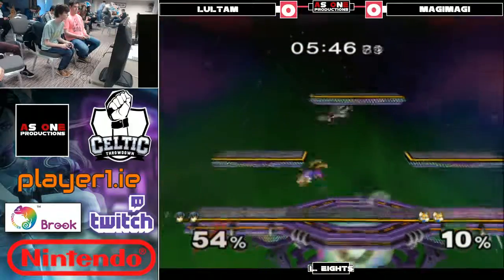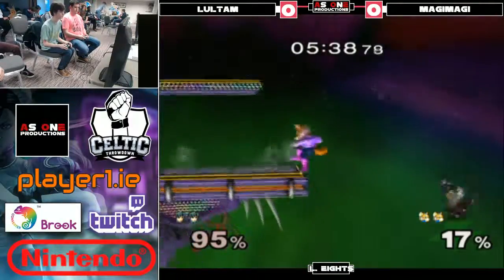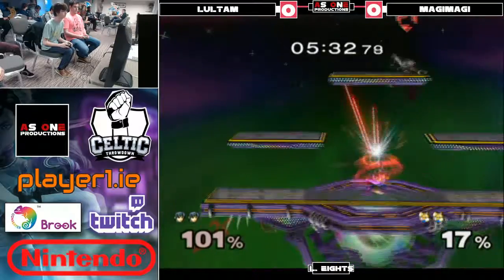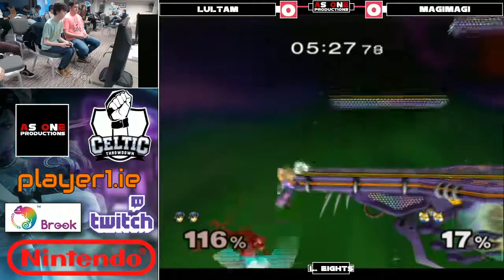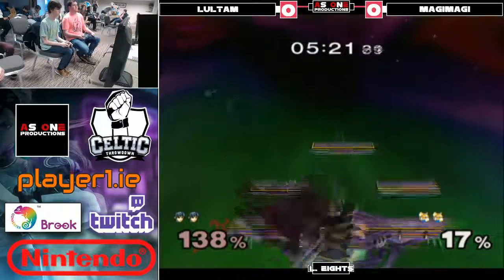Jumps back, realizes he jumped back, and got lucky. Air dodge a wee bit late, but got away with it. Nice conversion — get the edgeguard. Not quite. Jump back. If he grabbed Shine there, that would be great. Double jump's gone — he's going to struggle to make it back. He should make stage. Gives him the ledge. That was nice. Very nice. Reacting to the movement.